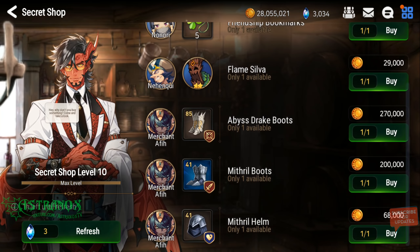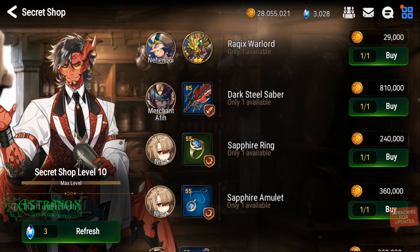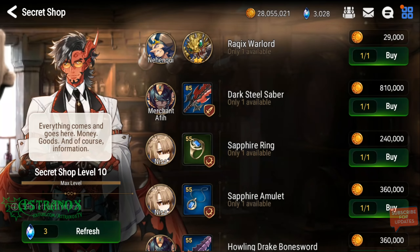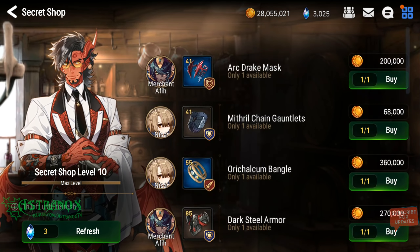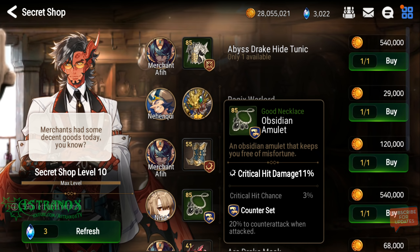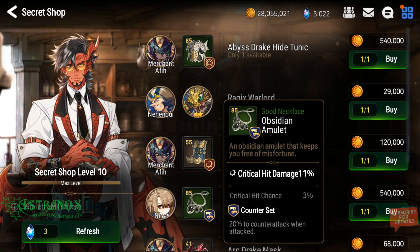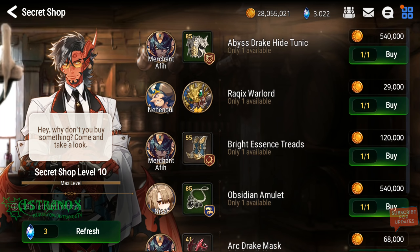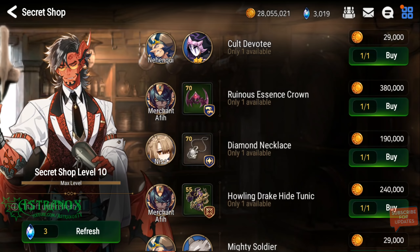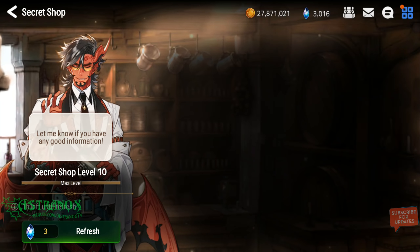One thing that would be really good is speed boots with a base of 8 speed — they can show up here. That's really good, but it can be farmed. The odds of getting good substats is low, you're already losing two rolls. That's 55 crit damage — you can probably get 12% base to reach 60% crit damage and it already has crit chance. A lot of people would buy this, but it's a counter set. Who uses counter sets? There aren't too many heroes that need counter sets, and it's not free — I have to spend gold.